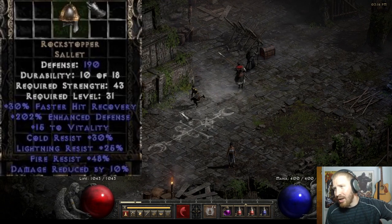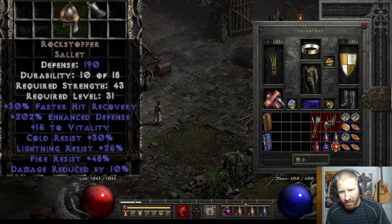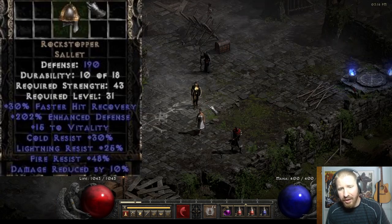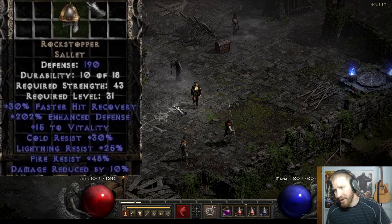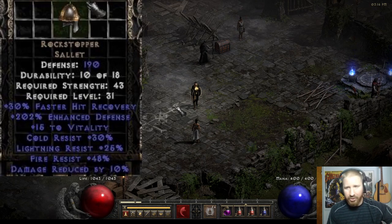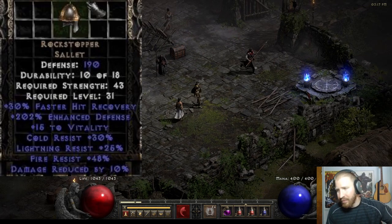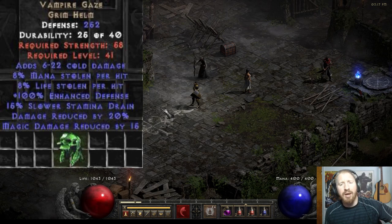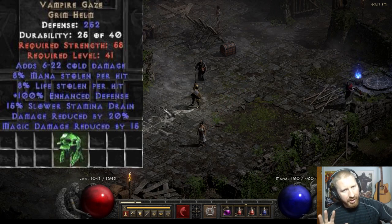Rockstopper — the helm I mentioned. Just check those stats out, all very beneficial. I can't recall if mercenaries actually benefit from vitality, but regardless it's a very nice item: faster hit recovery, a lot of resistances, and some damage reduction. So if you can get life leech elsewhere, Rockstopper is a very cheap helmet option. And all these items are better if you can find them ethereal, because gear doesn't lose durability or break when equipped on mercenaries — very important to keep in mind.